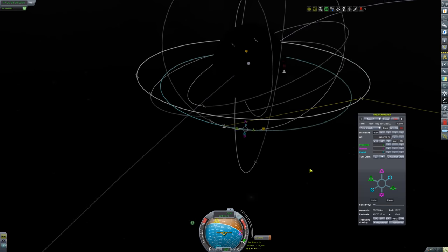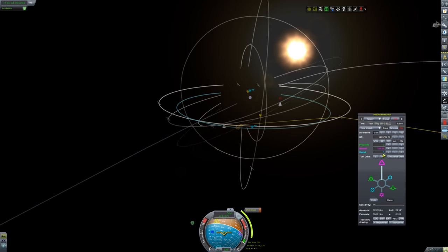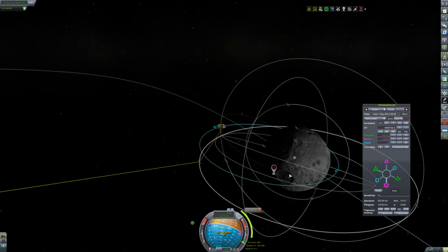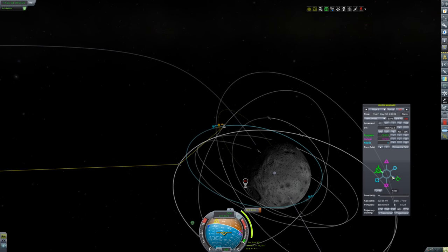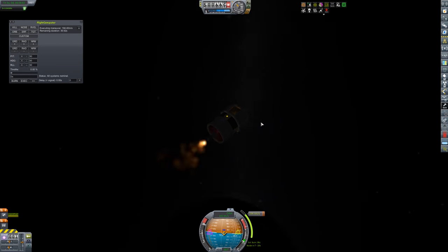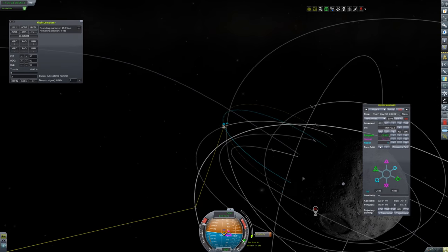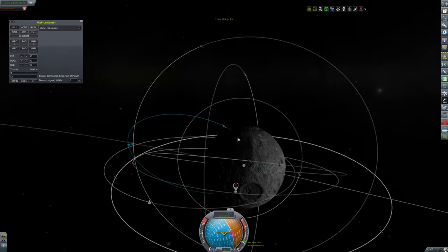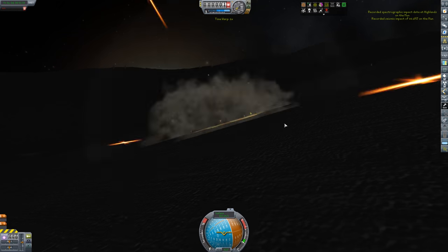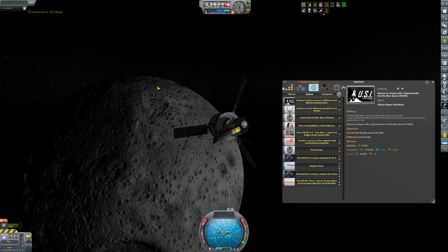I'm going to wait until I'm in the moon sphere of influence before I detach the probe and try to make a maneuver with it, so I don't run out of battery power. This launch is identical to the Minmus station - I basically took the Minmus craft file, renamed it to moon station, and launched it. I time it so the flashometer is above the horizon when I crash, and in the upper right corner you'll see the confirmation that it worked. Then I transmit the science and complete the contract.